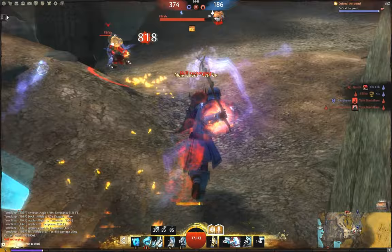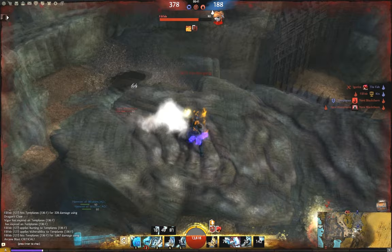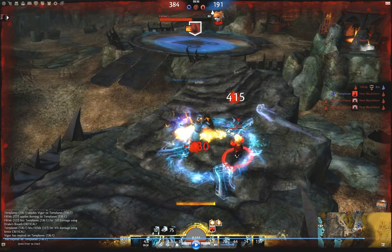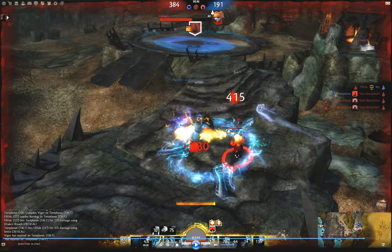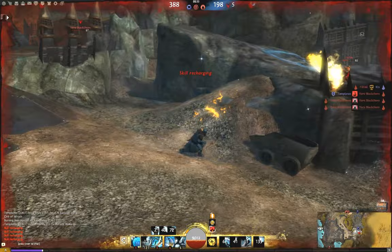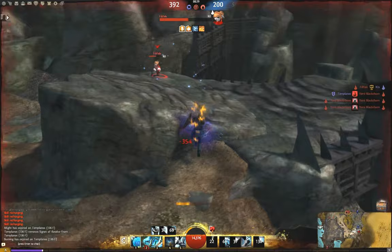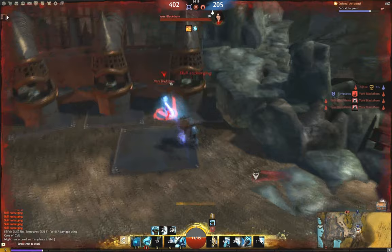I summon my Hammer of Wisdom, but the second elementalist does a smart thing and just kites around until the hammer dissipates. The downed elementalist uses Vaporform to get up at the top of this rock outcropping. I tag them again to stop their heal, and then they go back into Vaporform and leave. You have to be really careful in situations like these — if I get too focused on the downed player, the player that's still alive will probably end up killing me. My health is dropping low, and I notice that my heal is about to come off cooldown again. So instead of chasing after the downed player, I go defensive. I end up evading a Blazing Speed and Arcane Wave combination, and pretty much get my heal off right as it comes off cooldown. That allows me to turn the tables and go more offensive on this second elementalist, forcing them to play defensively and go into Water Attunement.